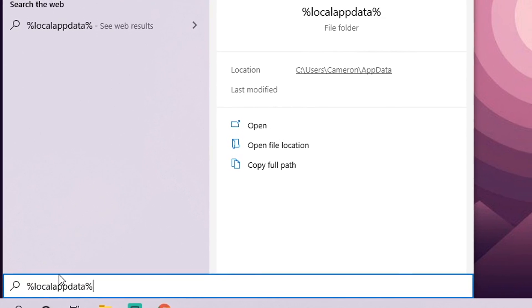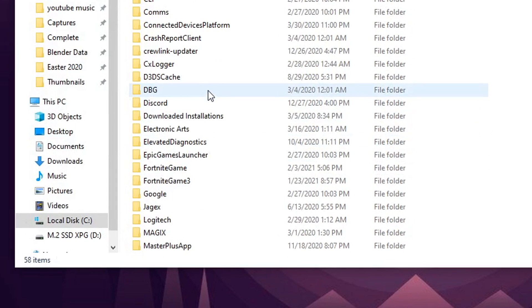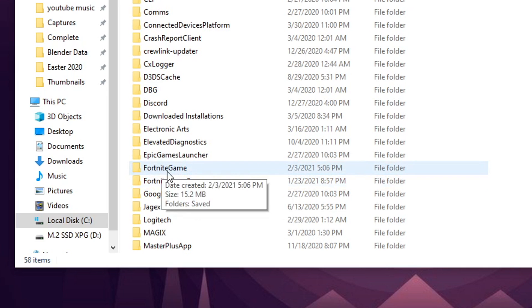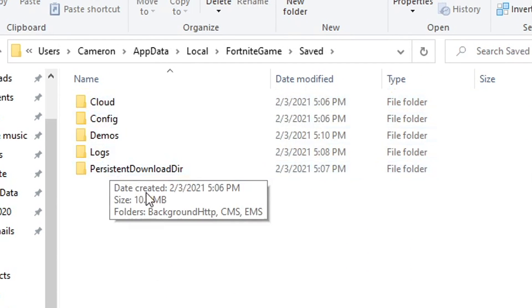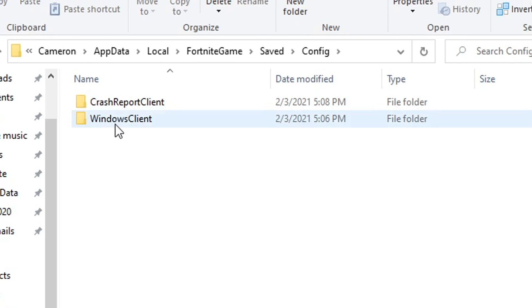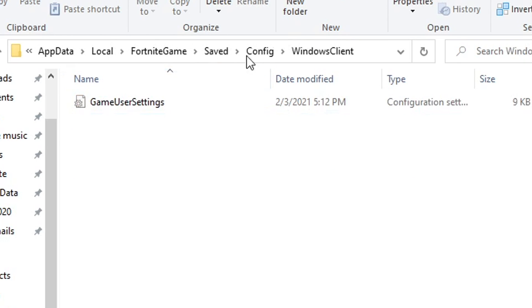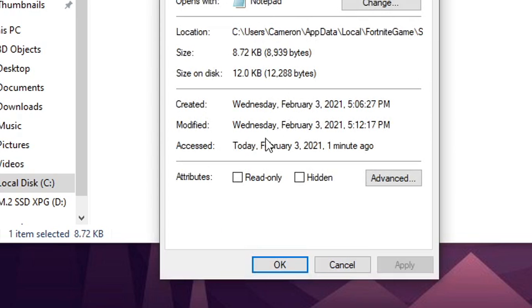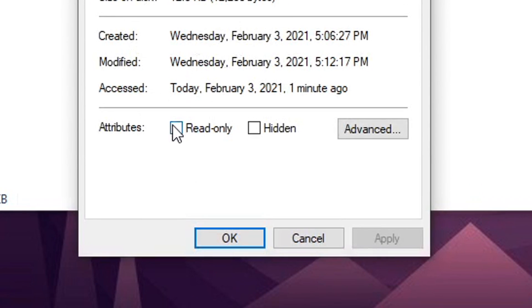Come back down to Fortnite. This time we're going to open the original game folder — where it says FortniteGame — then click Saved, Config, and WindowsClient. Once you have those three folders open, you'll see where it says GameUserSettings. Right-click on that, go down to Properties, and select it. You'll notice it's usually set to Read-only; if that box is checked, uncheck it. Make sure that box at the bottom is unchecked, then hit Apply and OK.